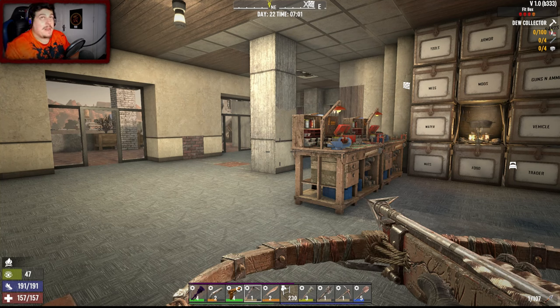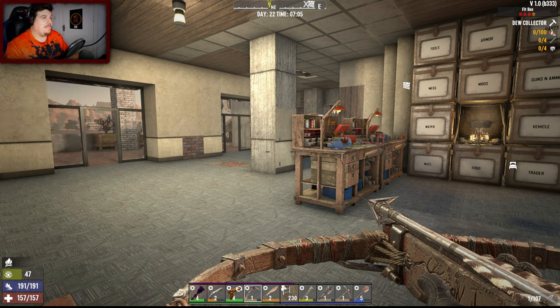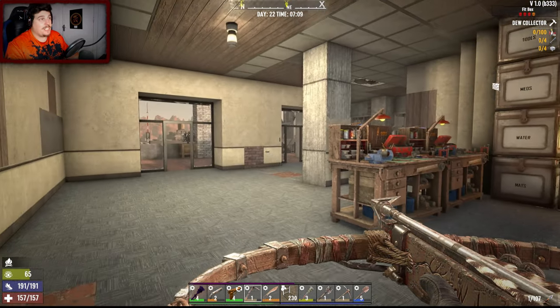What's up everyone, this is BigChipsGaming and welcome back to 7 Days to Die version 1.0. It is day 22 - we just fought off the day 21 horde, and considering there were a few moments that made me feel like everything was going to go tits up, I think it was relatively okay. Actually the most successful horde night so far.